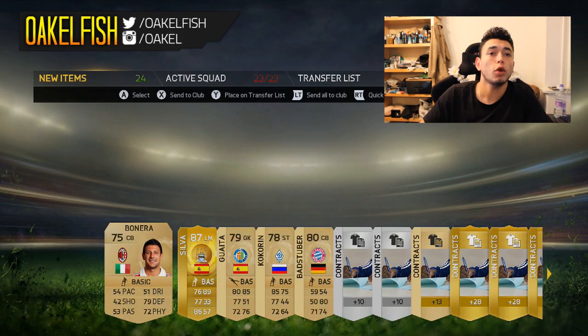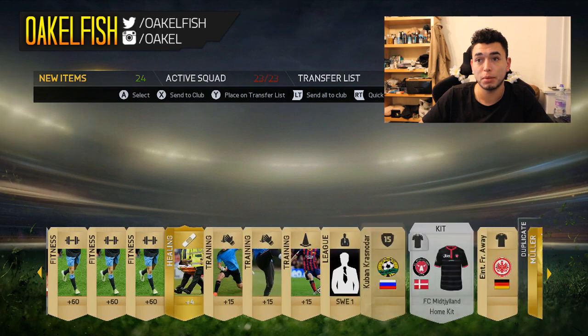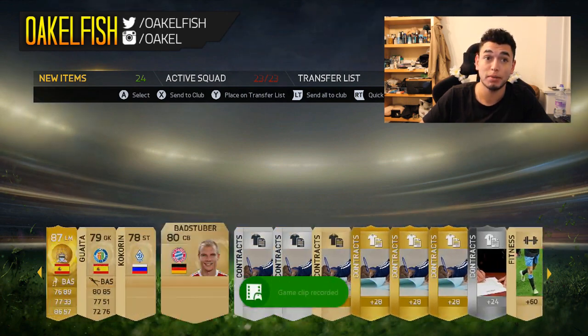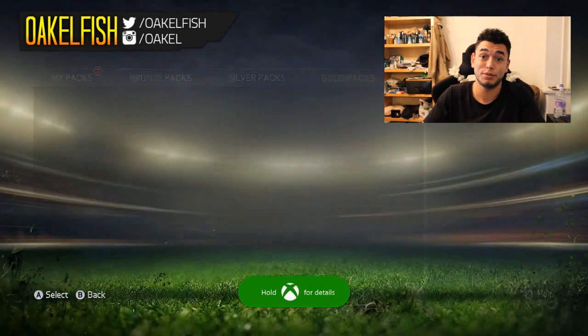David Silva! Big player — that's a big pull. That's our biggest pull of the night, 87 rated. Very, very big. The little notification popped up — very delayed. So we're going to stick him in the club. He doesn't go for the most money, but he's still an 87 rated, which is very good.